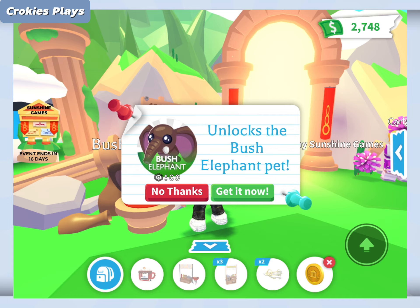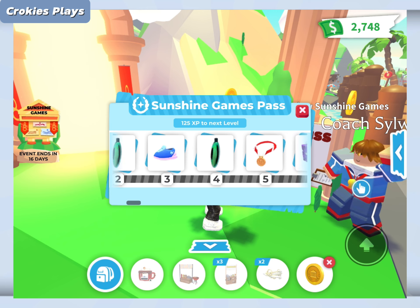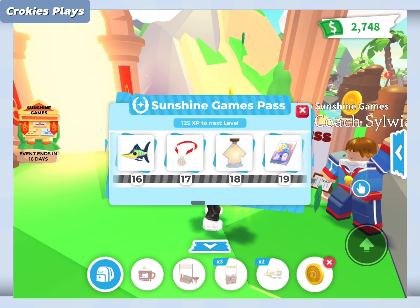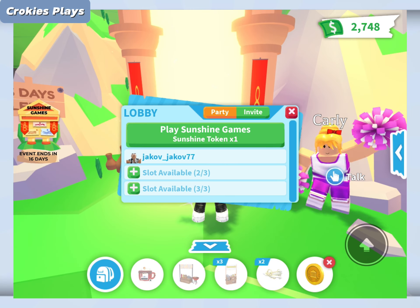So you all know the Speedy Stables that were in the previous update — I don't remember what it was called. This works almost the same. You have the pass, you have everything, you have similar rewards. You have stickers and the new pets — that was the only thing that changed. Also some vehicles, toys, and other stuff.